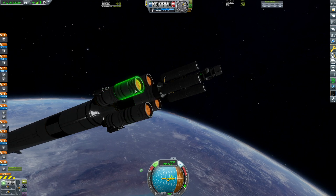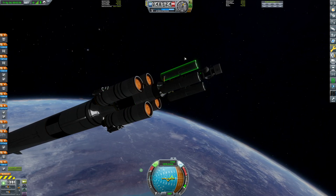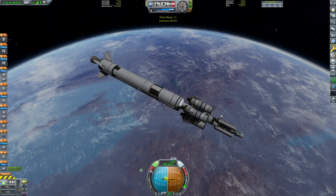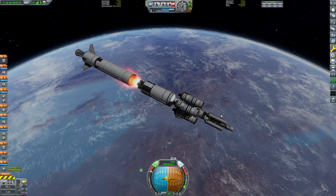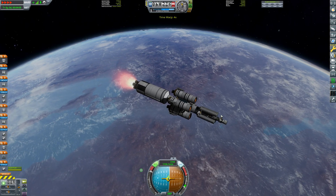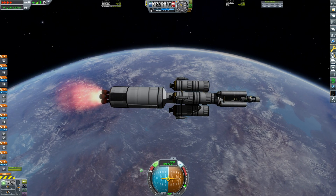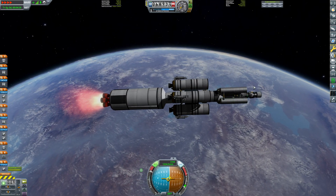This one could be the asparagus stage, but it's not. It's this stage here — this has a lot of fuel, a massive potential. Transfer stage time. So this stage that I'm burning now should take me to Rock, this stage should land, and this stage should hopefully take off and take me home.